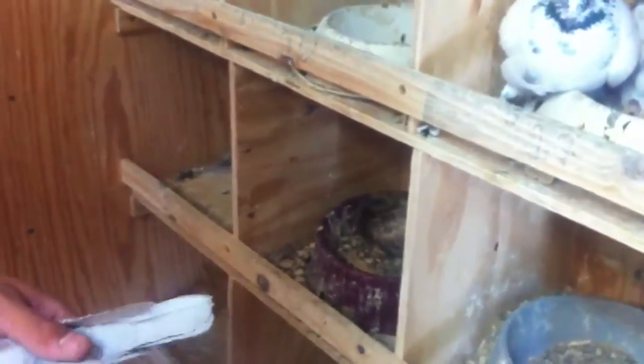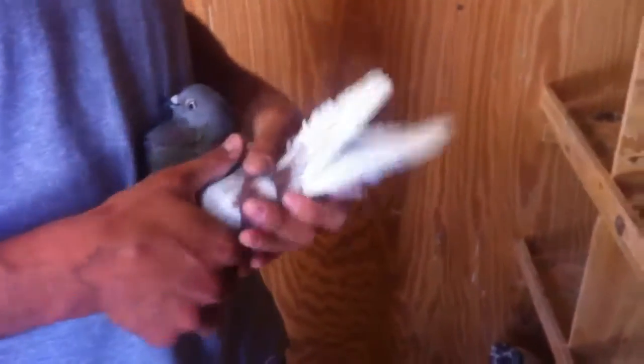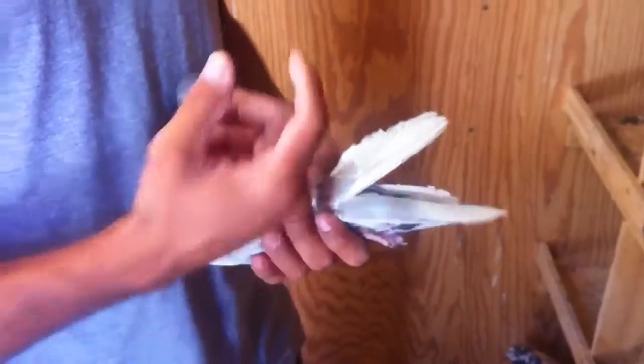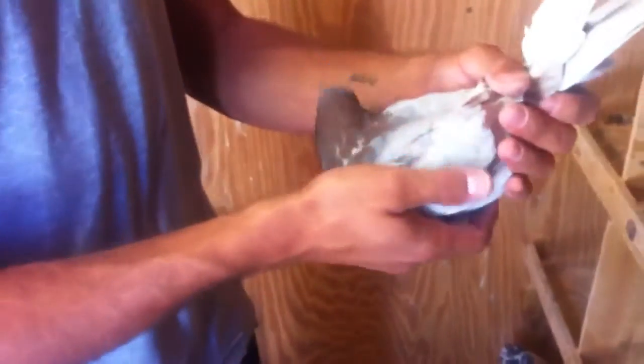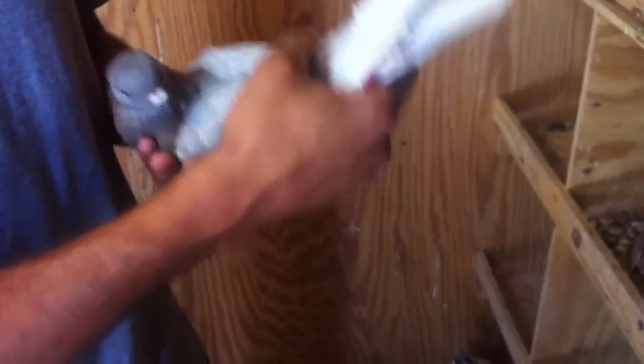Because the hen is ash red, she can only have one gene for color, so she has no blue. If the hen is ash red, she has to give that to the cock. Now the cock can either give an ash red gene to the hen or give his blue gene. So if I breed this cock to an ash red bar hen, 50% of my hens will be blue bars.